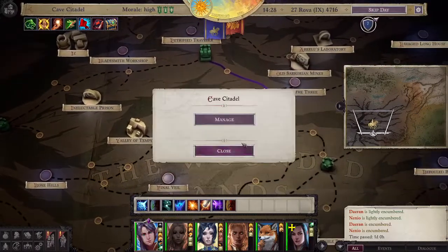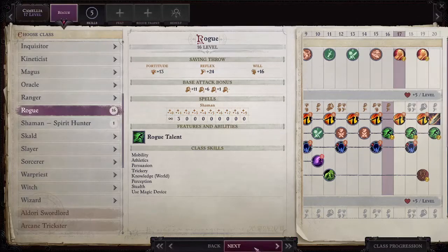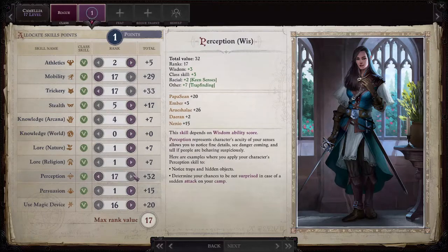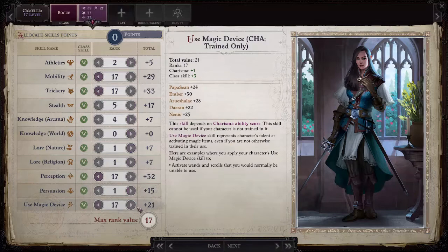So if we move into this position and we haven't found anything, I can now go over to level her up, and I'll go through it real quick, just blipping these through. The main one being perception that we want to increase. We can see that her perception skill total value is like 32.